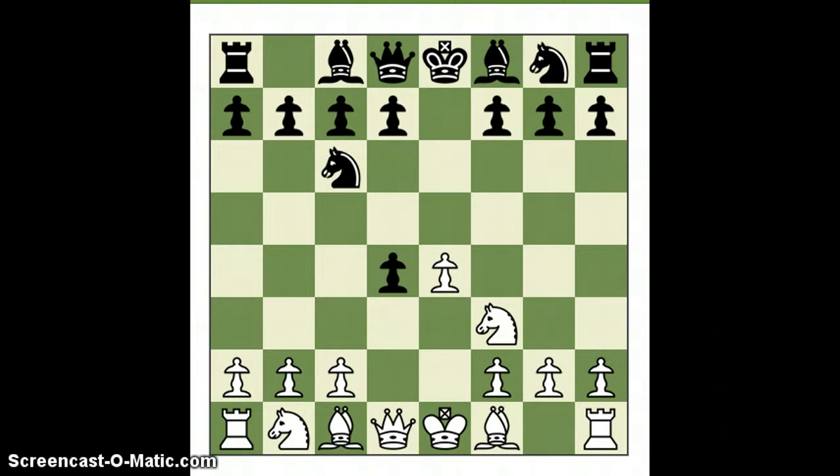Normal Scotch. Here's the move — violating opening principles by bringing your queen out early. Not recommended. But the direct threat, of course, is queen takes pawn check. If white takes the knight, same thing: queen takes pawn check. The queen interposes, they trade off queens, and black ends up a pawn up, even though it might be doubled.